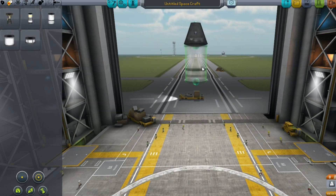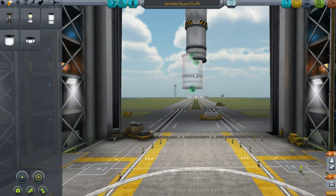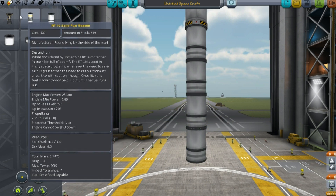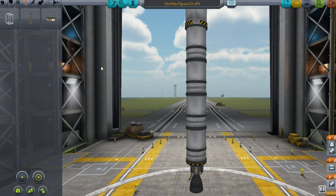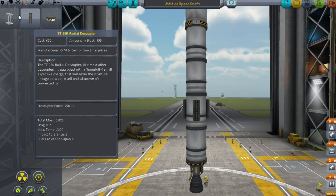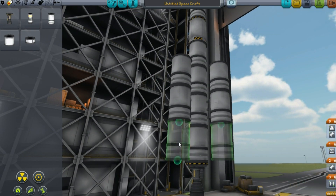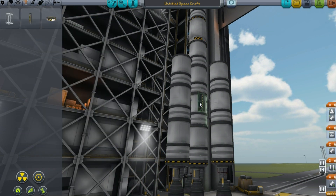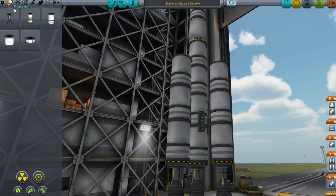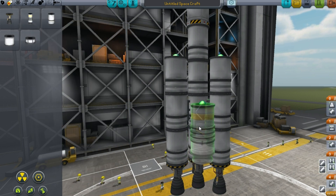Next, we add a stacked decoupler with 4 more fuel tanks and an engine underneath that. On the side of the second lowest fuel tank, we use symmetry mode to place 3 radial decouplers, on which we place a fuel tank, followed by a fuel tank above and below that and an engine on the bottom. We then add another 3 radial decouplers at the bottom of the second lowest fuel tank and add an RT10 solid fuel booster to each.